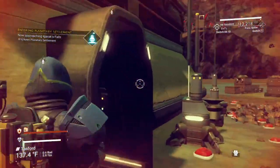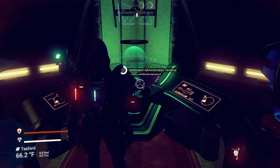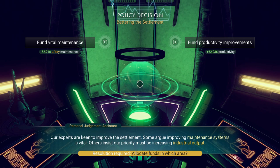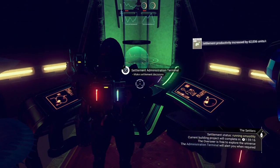Your decisions affect the settlement. They affect how much money it makes, how many people are there, and happiness, of course. So making your policy decisions — as you can see, we can fund vital maintenance for a reduction of $52,000 a day, or we can fund productivity improvements which will increase production by $62,000. So obviously the obvious choice is going to be the one on the right.